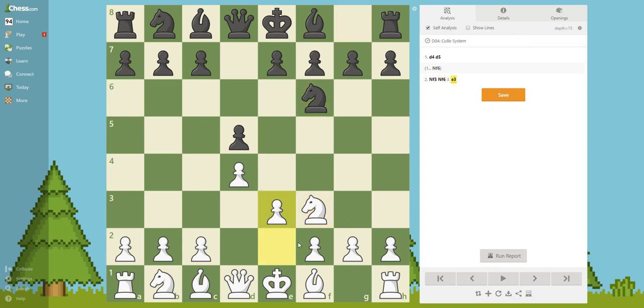The next move is e3. e3 is not necessarily good because it is not ideal to block your bishop, but in this position this is a Colle System - I think it is pronounced like that. The guy that made this system had some intention in mind: he wanted to develop his pieces towards this square, concentrate his power on these squares, then push this pawn to free up the bishop. All the power he was saving for that one push.